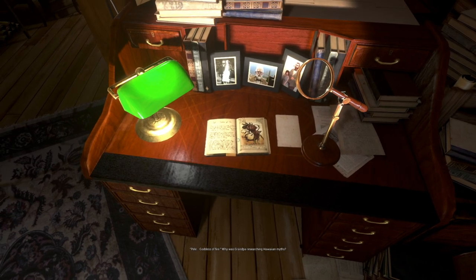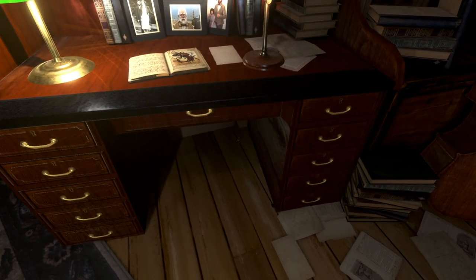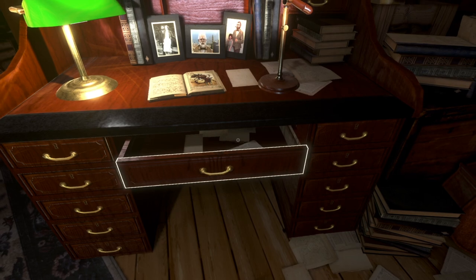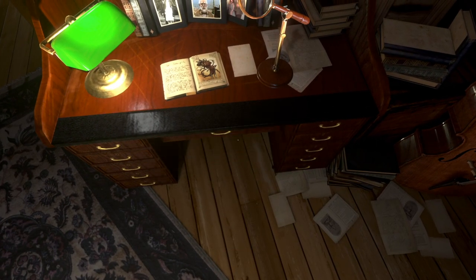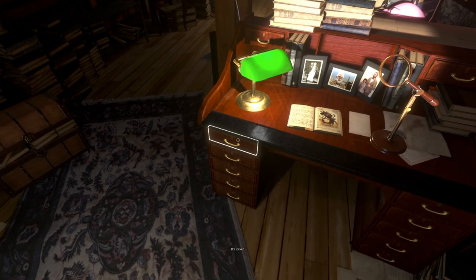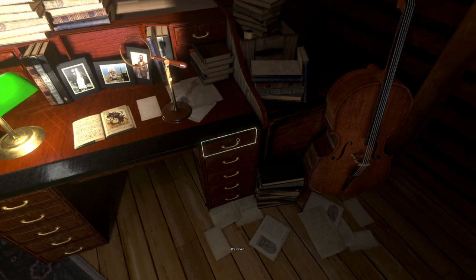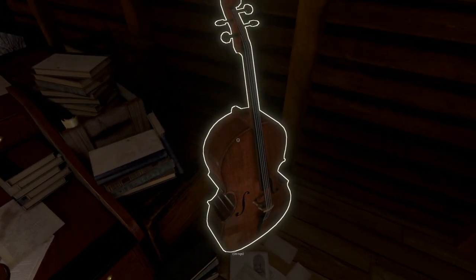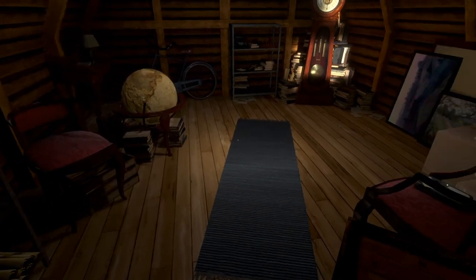One page mentions Pele, goddess of fire. Why was grandpa researching Hawaiian myths? I found a page. There are open desk drawers to check, but they're all locked. I really wish I knew if something was in tune or not. Let's go listen to that voicemail — I feel like that's going to progress the game.